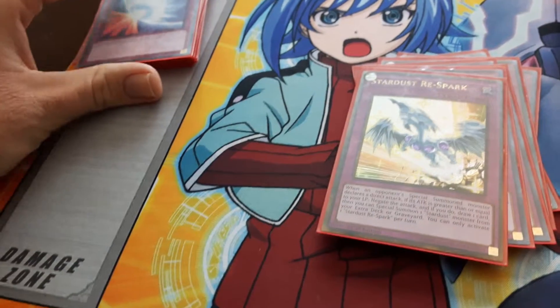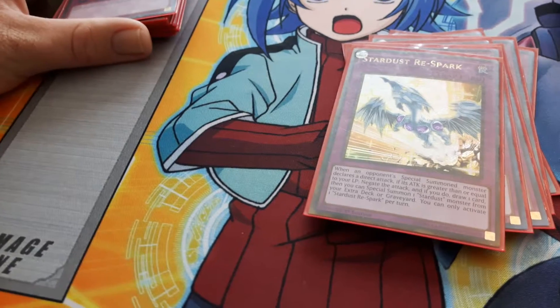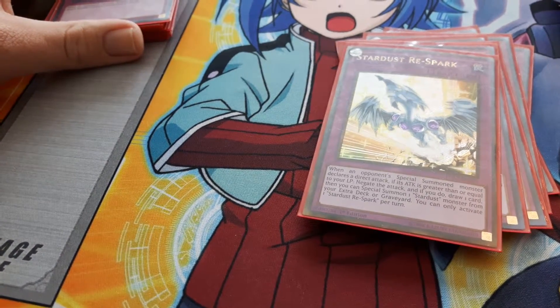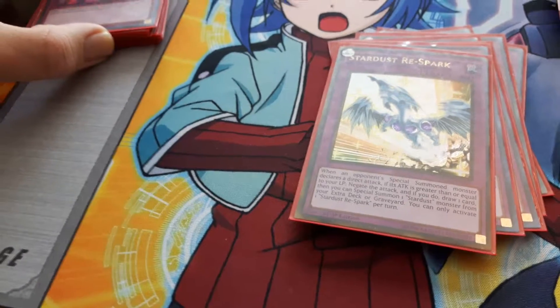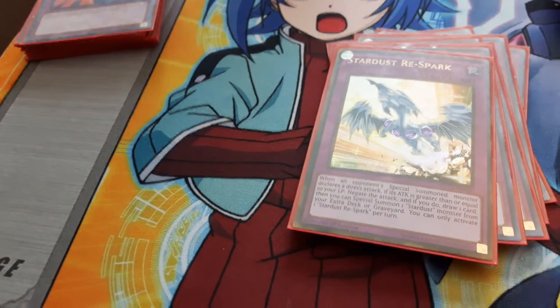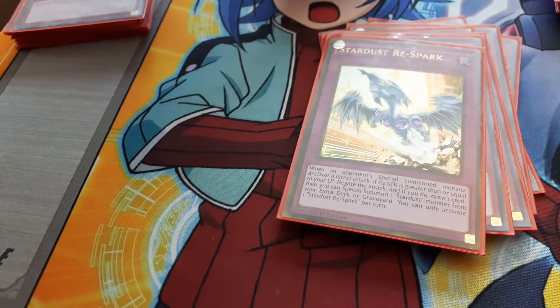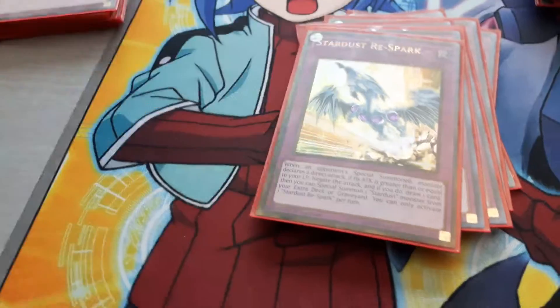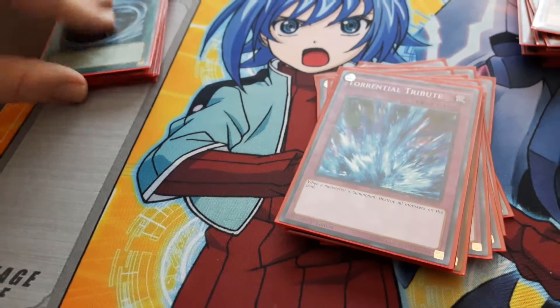I also use Stardust Respark. When your opponent special summons a monster and declares a direct attack, if its attack is greater than or equal to your life points, negate the attack, and if you do, draw one card, then special summon one Stardust monster from your extra deck or graveyard. It's pretty good — I have one Stardust Dragon in my extra deck. I also use Mirror Force and basic common trap Torrential Tribute. That's it for the trap cards.